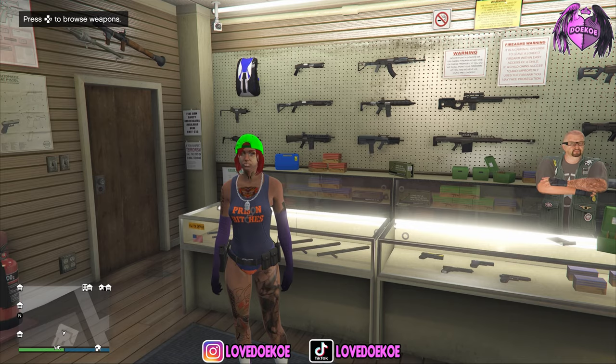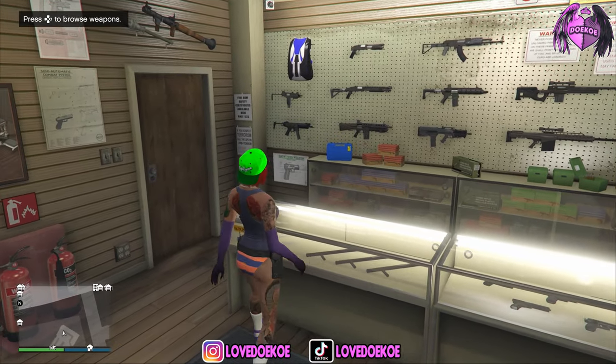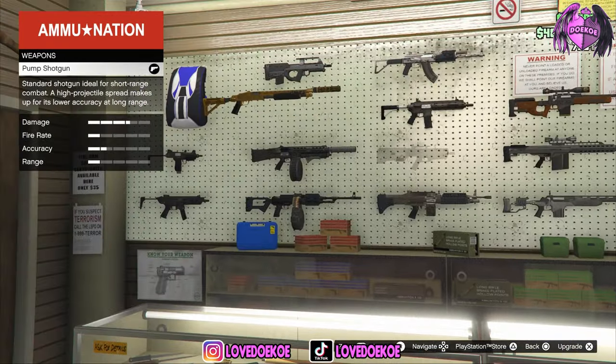In today's video, I'll be showing you how to get every sprunk item in GTA 5. So for the first item, make your way over to the Ammu-Nation store, then go to parachute bags.